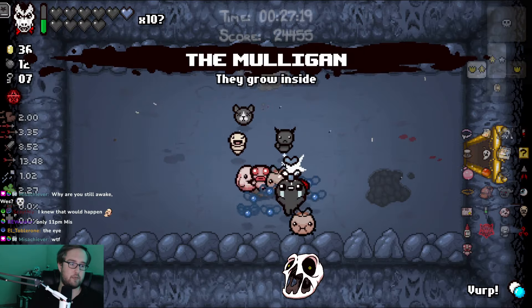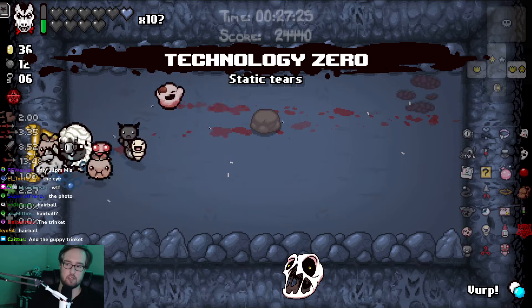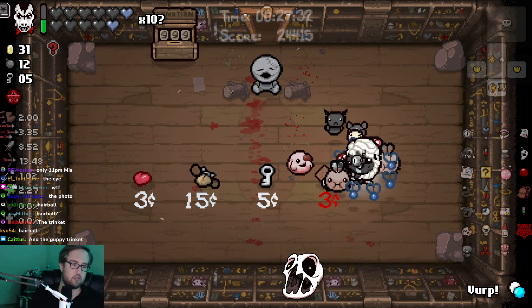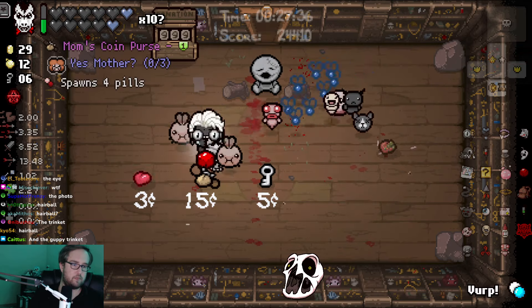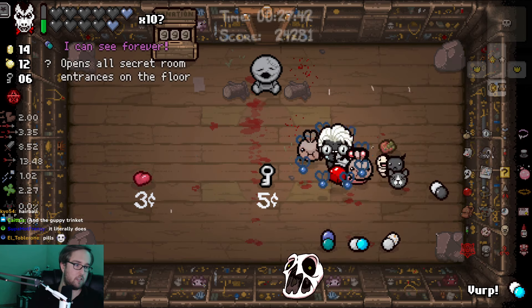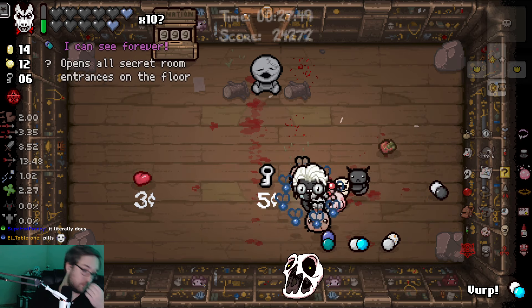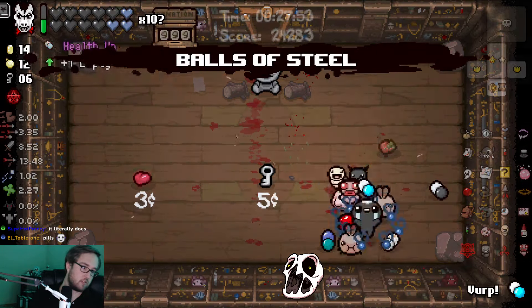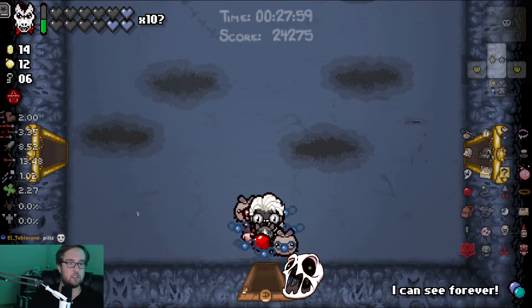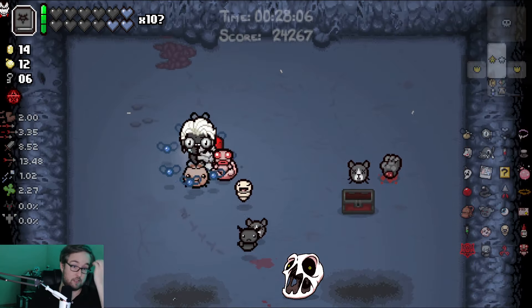More options doesn't even do anything here, but we get Mulligan for higher fly production. I'm missing the hairball too - that's nuts with piercing. And I'm missing the trinket, but the trinket doesn't count. Alright, golden bomb - I take that. My pill pool is honestly pretty decent. Health up pill - no no no no hold up. Another health up pill. Verp. And I can see forever - I'll just take that with me, that's pretty useful on the delirium floor too.